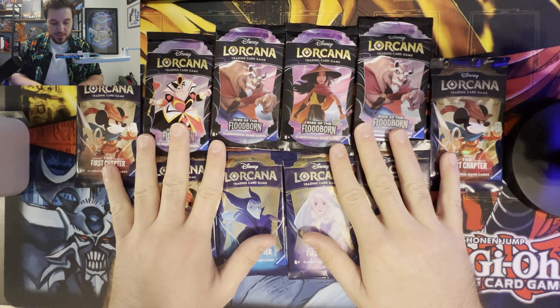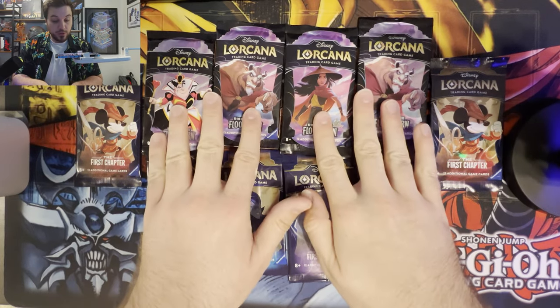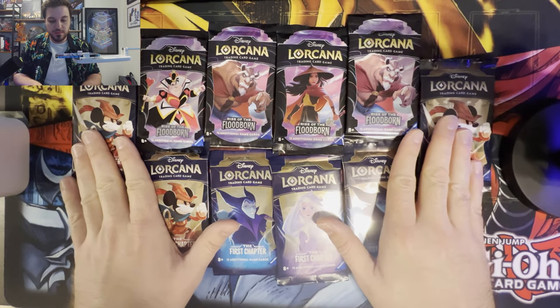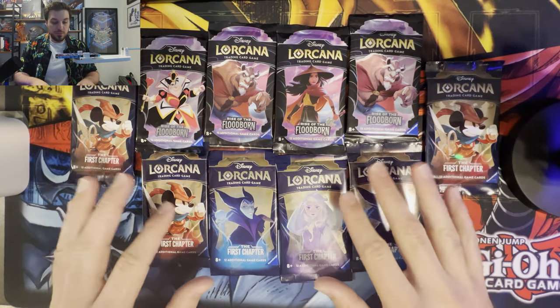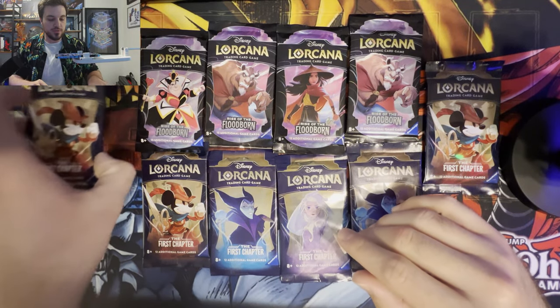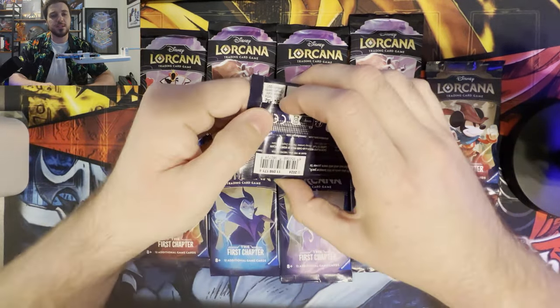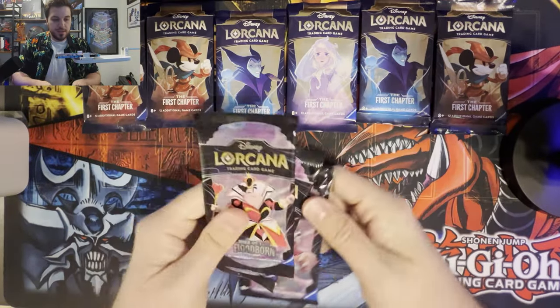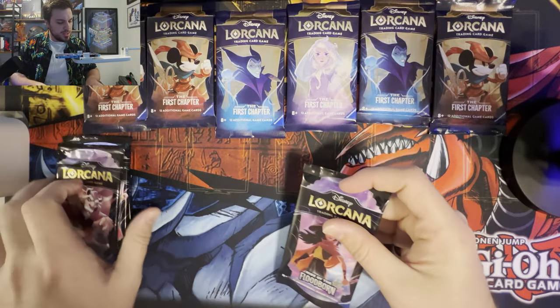Here are our packs. We have four packs for Rise of the Floodborne, and then we have seven packs for the First Chapter. Some of these are from Tournament Spoils, and some of them are from a couple of structure decks that we opened recently. We're going to start with Rise of the Floodborne because I love the First Chapter more.